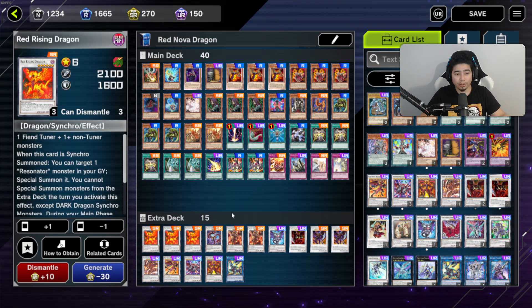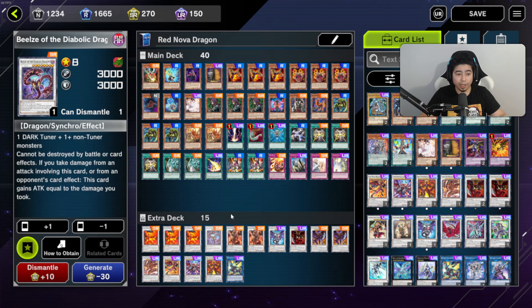Going into the extra deck: we're running three Red Rising Dragons — you need three because you want to pull off this combo multiple times. We have BLZ (however you want to say it) — the downside is it needs a dark tuner, so if you're using Red Resonator you can't bring him out easily. But his effect is amazing: he basically has Supernova and Nova's protection effect built in — he doesn't get destroyed by battle or card effects. And if you take damage, he gains attack equal to that damage, so he can get very high on top of already being a 3000 beatstick.